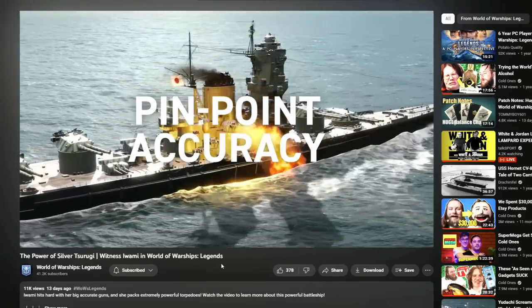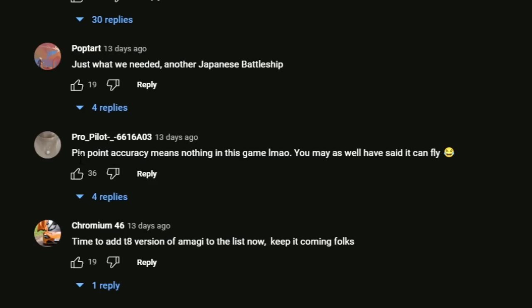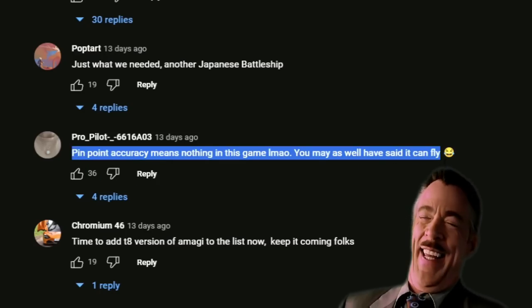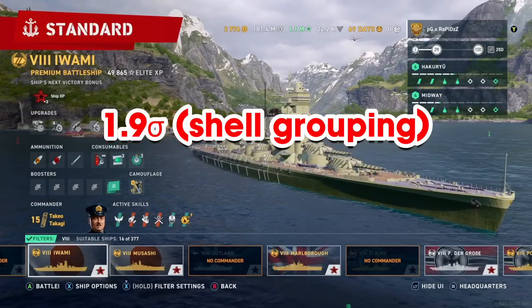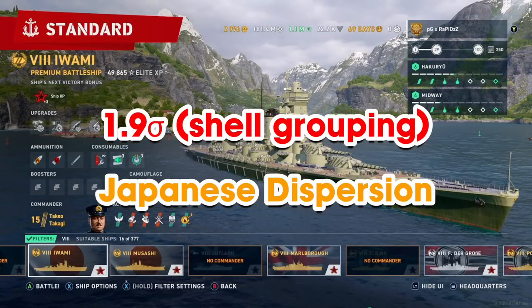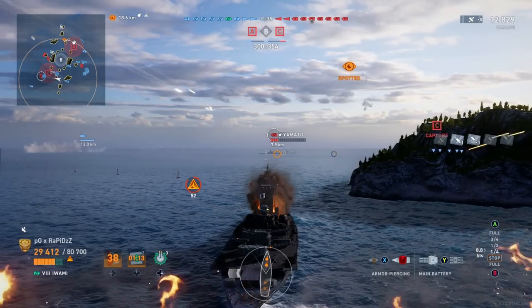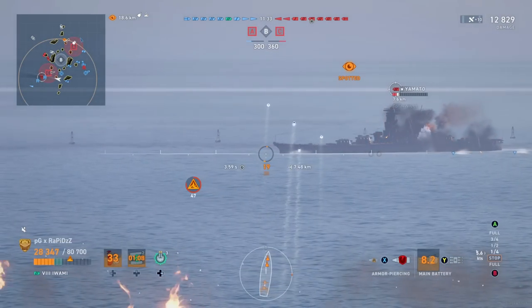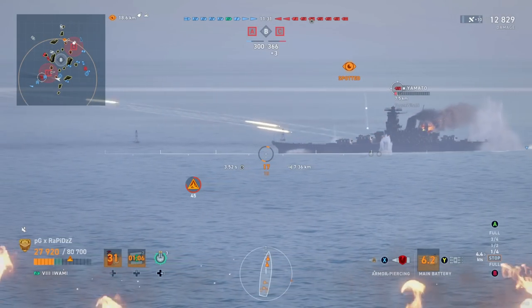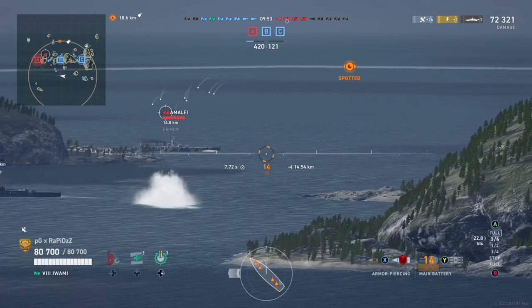First off we have to look at this so-called pinpoint accuracy. A lot of you guys in the comments rightfully scoffed at the thought of a Japanese ship with accuracy that good, and you guys were right. We have 1.9 Sigma, which is also known as shell grouping, and standard Japanese dispersion. So Iwami will feel a lot like other Japanese battleships in terms of accuracy. At longer ranges it will work well, but close to mid-range the guns will let you down more often than not. It's certainly not bad accuracy, but it's far from pinpoint.